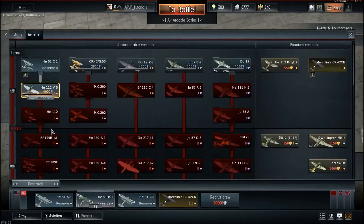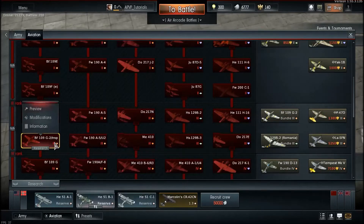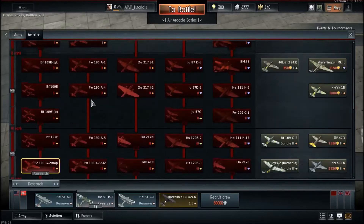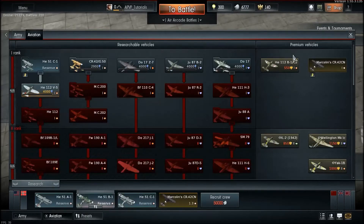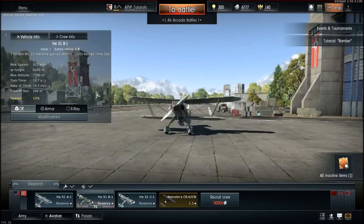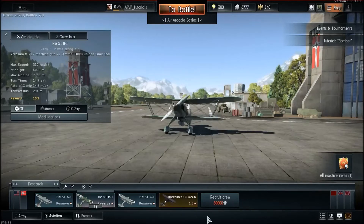Obviously the research costs increase as you progress — this plane here takes 26,000 RP. It also shows you the repair cost. I'd recommend getting crew points and adding more planes — the more planes you have in your lineup, the better you'll do in arcade.